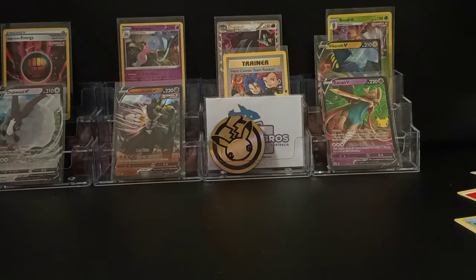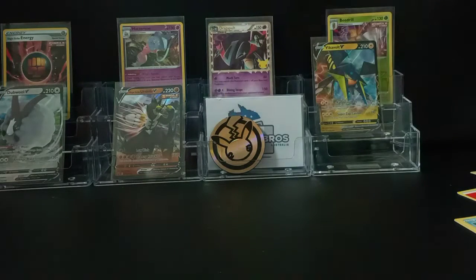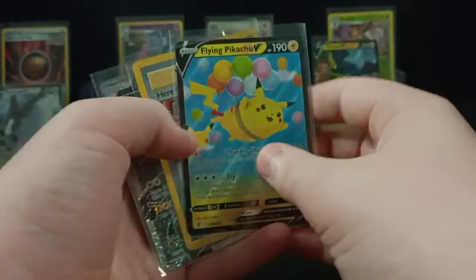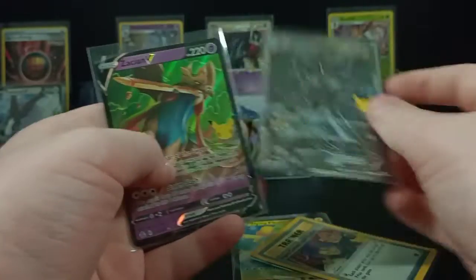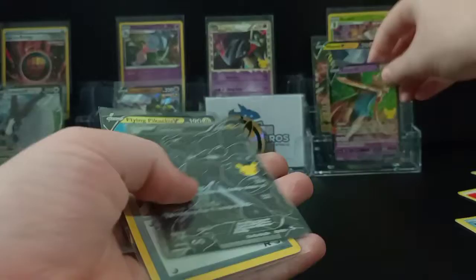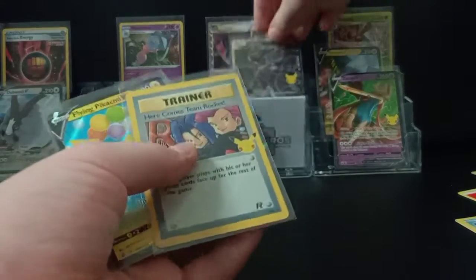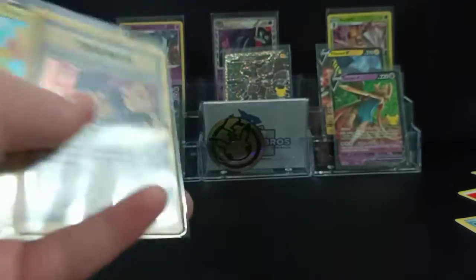I'll do a review of the cards we got. So the cards we got in the Celebrations were: Flying Pikachu, the classic Team Rocket, Zekrom, and Zacian V. Good cards. And next time I do this, I hope I get good cards again. Anyway, goodbye. See ya!